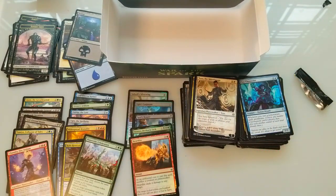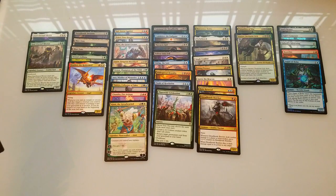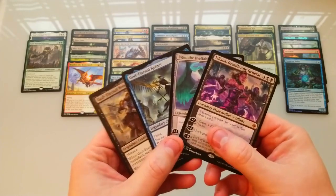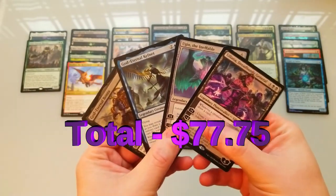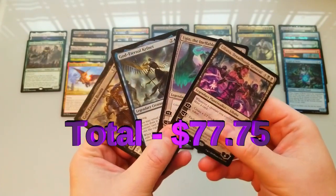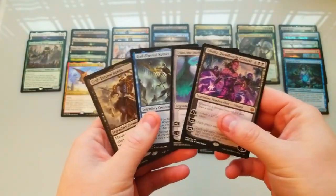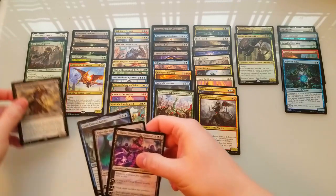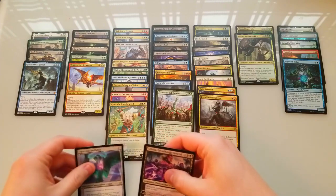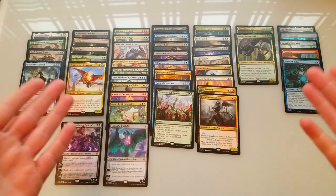All right guys, our big pulls are right here — we got two gods, Kefnet, Ugin, Liliana — and a couple others back here. Look at all these pulls, man. This is the entirety of the rares, foils, and mythics from the box. I'm gonna put the total up on screen now. Holy cow — from this pull today we made a good amount. Three Lilianas, a Ugin, a Kefnet — what a freaking awesome box. What a dream box, holy crap.